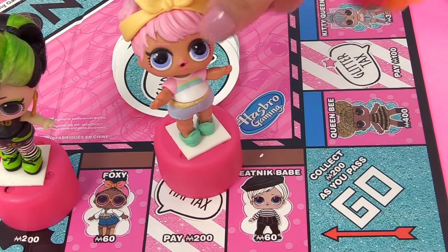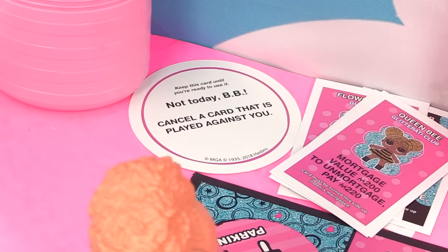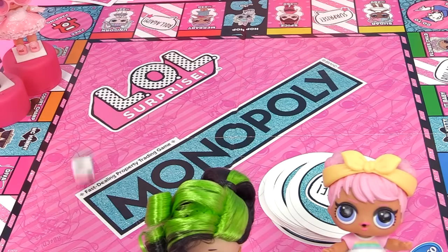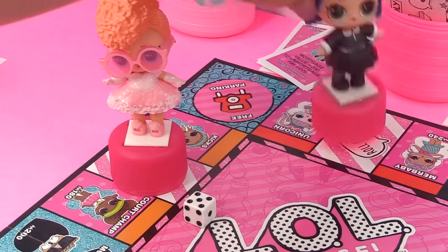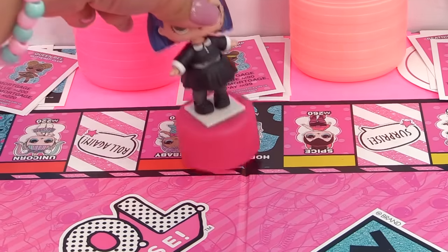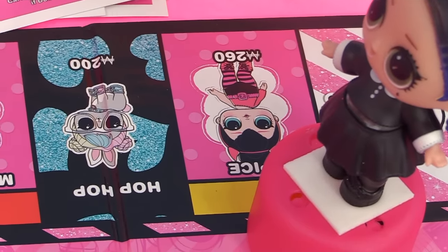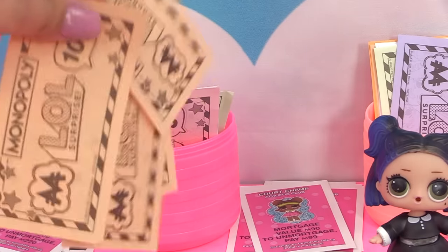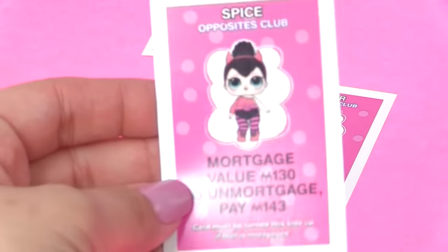Baddie's surprise card says: "Hey Doll - advance to Dalmatian. If you pass Go, collect 200." Dalmatian is all the way over there, so Baddie goes all the way around the board, passes Go, collects two hundred dollars, and lands on Dalmatian! Only four more dolls left. Time to roll for Dawn - she lands on five, passes Go collecting two hundred dollars.